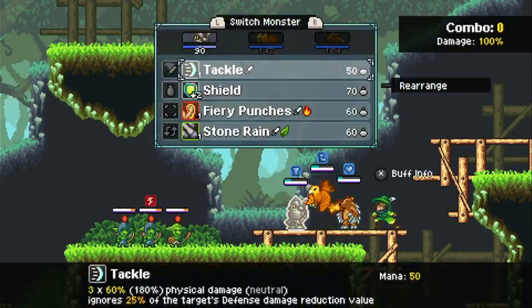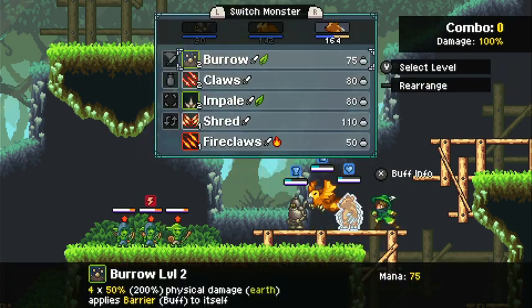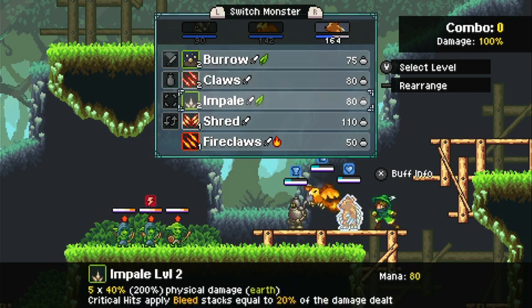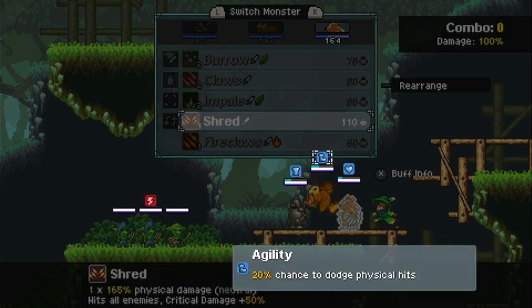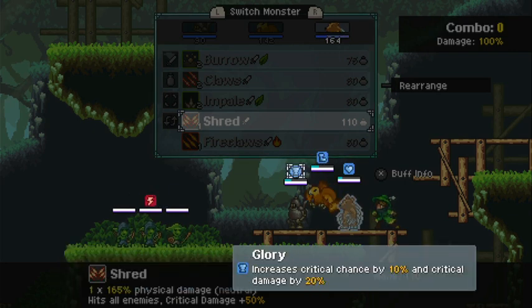Every one of them has a customized perk tree — for example this robot guy is all stacked for just dumping shields on stuff. You can take your turn in any order, though certain fights follow different rules: if you're fighting another trainer-type character you get fewer turns on your first action just to keep things fair.